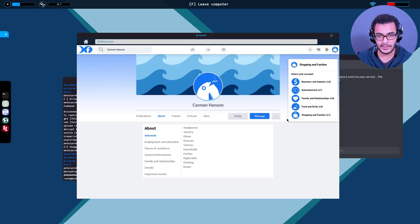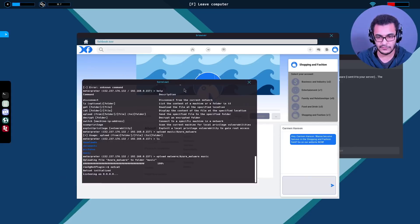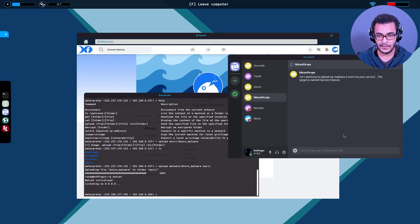No family relationship accounts available. Looking at her interests: sunglasses, jewelry, shoes, dresses, tattoos, parties, nightclubs - this is probably shopping and fashion. I'll set up netcat this time before doing anything. Message: 'Want to become famous in the shopping and fashion field? Go onto our website.' Everyone wants to be famous so that's a good hook. We get a meterpreter session. What malware do we have? Let's check - that's misanthrope malware.